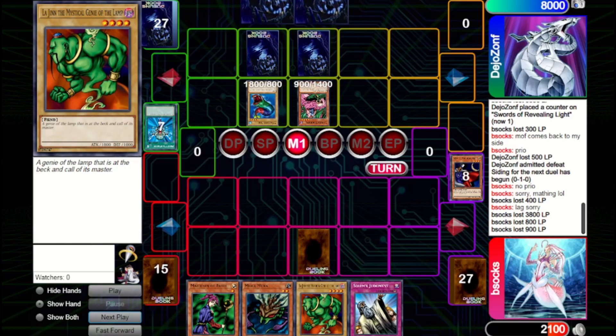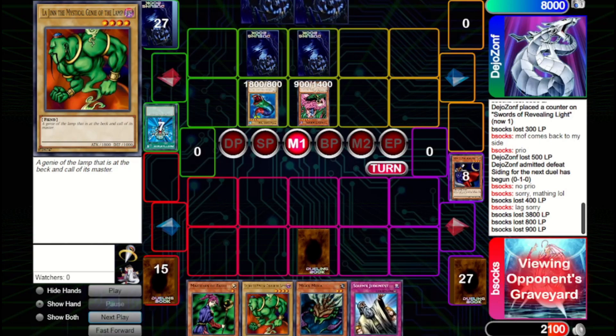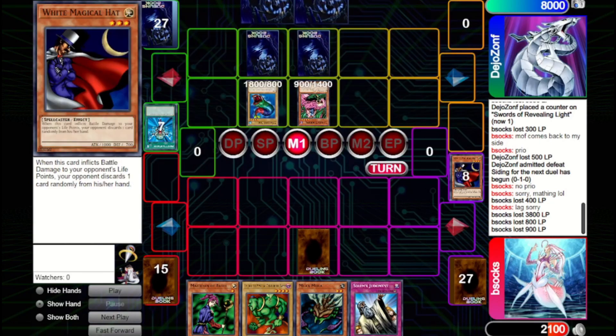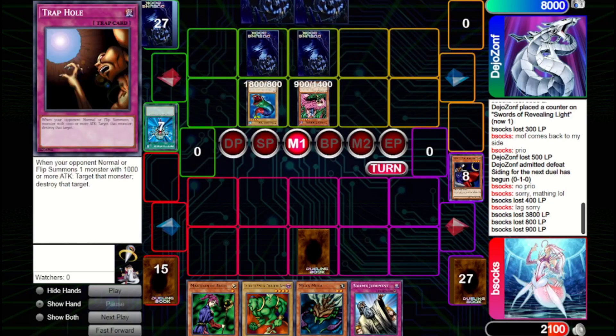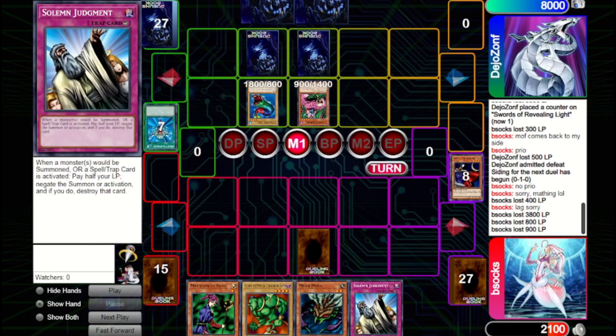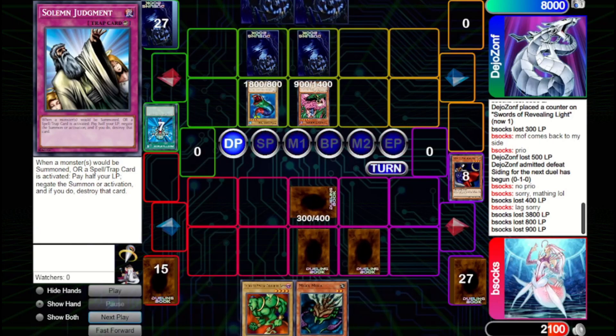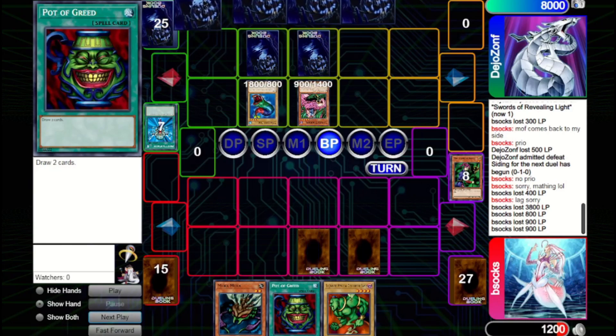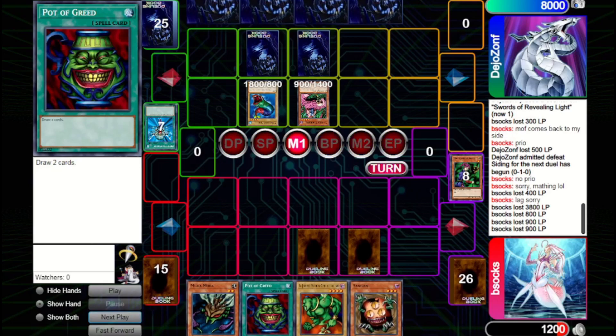We see they've used up Dark Hole. We could set Magician of Faith to try and get back Pot of Greed — we have Trap Hole to prevent them from bringing out another monster and Solemn in case they try Change of Heart or Raigeki on Magician. We decide to set Magician of Faith and Solemn and pass. They attack into Magician and we get Pot of Greed back. They also attack directly with Masked Sorcerer — we take 900 and they draw a card. They pass back. Sangan is okay; we can attack over the Masked Sorcerer, but let's see what Pot gives us.